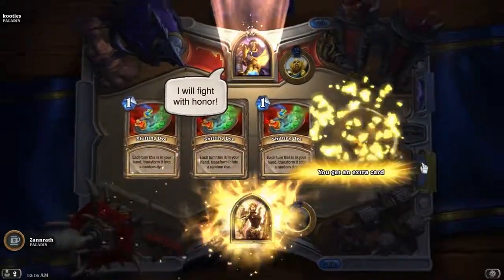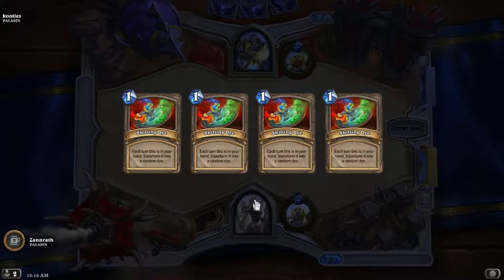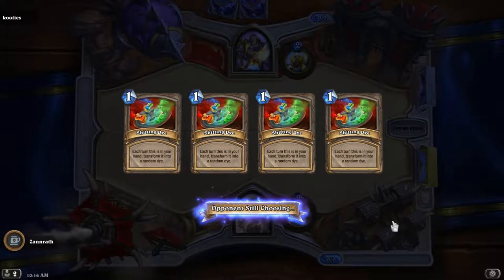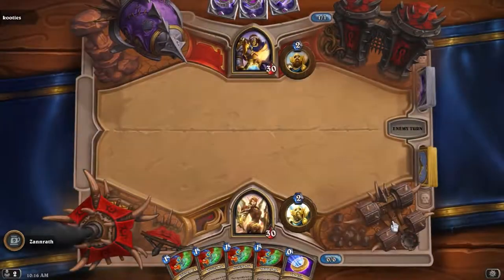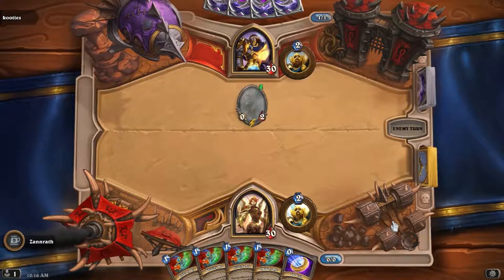I actually just realized that having Stealth on the eggs makes a lot of sense, because they're supposed to be hidden, right? Like the whole point — I guess Easter is the holiday that's based on maybe some other holidays that are not American, but equivalent. Noble Garden is about finding these little eggs and such.